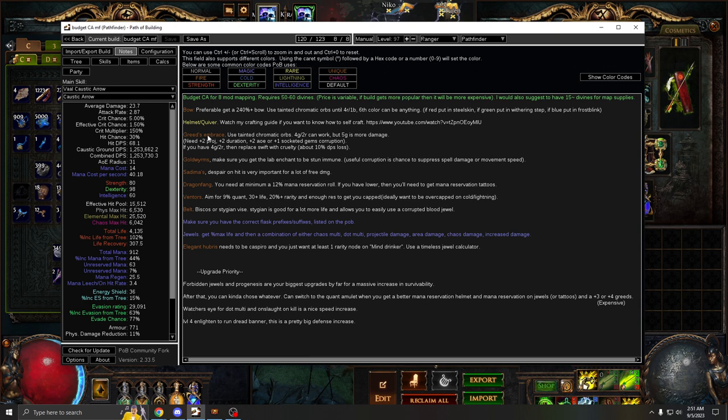For the Grizzembrace, to color it you need to use tainted chromatic orbs. You need either five green and one red, or four green and two red. Five green is about 10% more damage, but it's one in 120 chance for five green, one red. Four green, two red is one in 60. So it is cheaper if you end up with two red, but it is a pretty big damage loss — do try to get five green when you can.